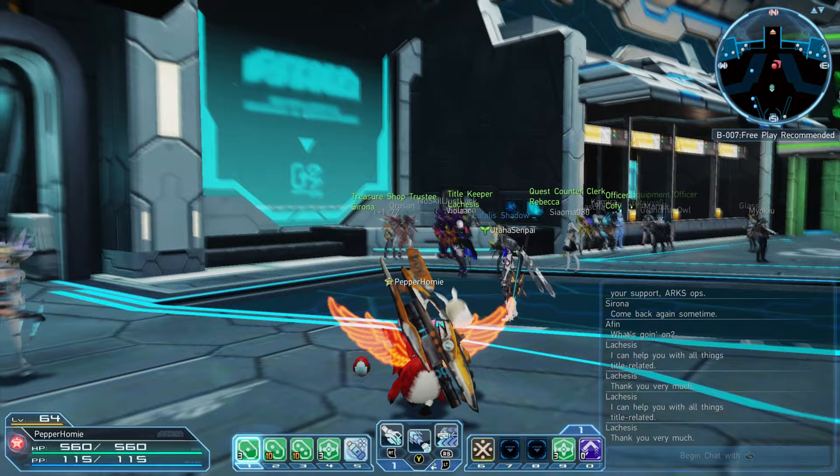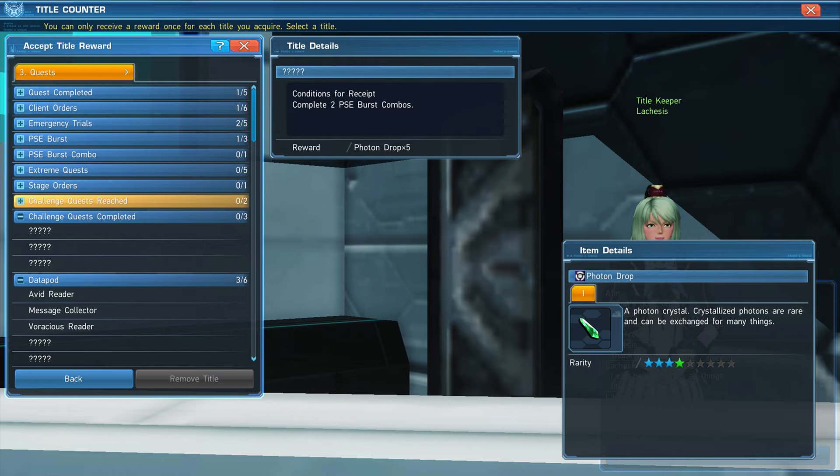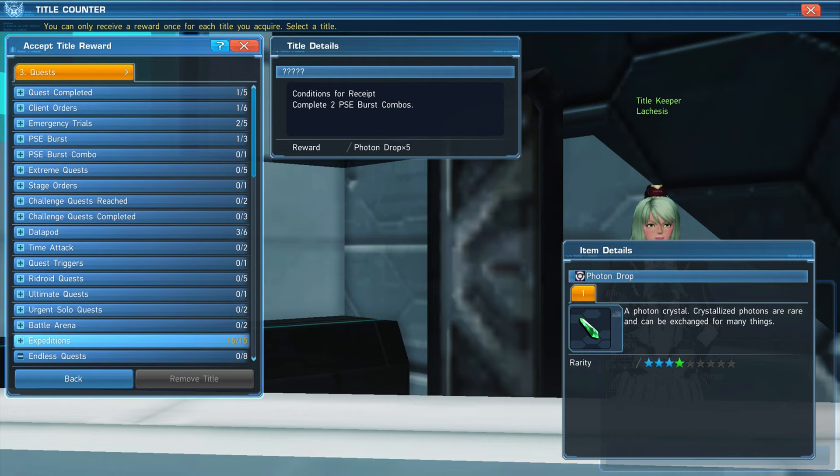Once clearing any of these story quests you'll need to head over to the Title Keeper and redeem the title that will reward you with your emblem. Then at this point you'll head over to Zig and redeem your weapon camo of your choice.